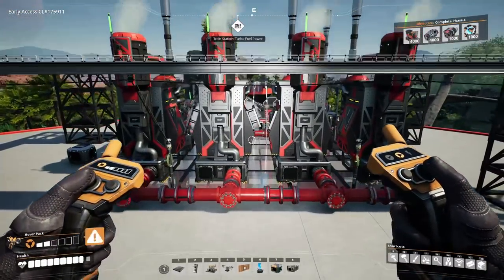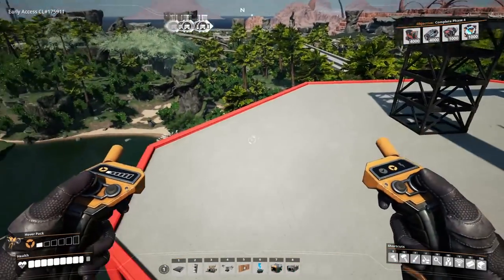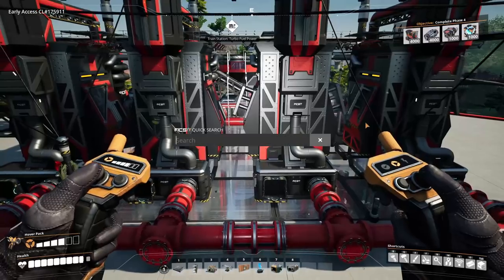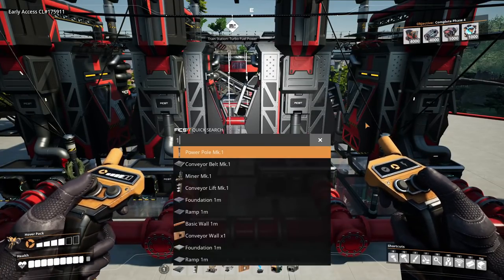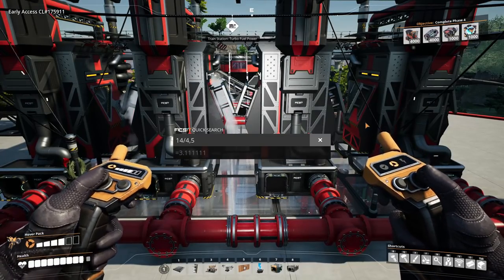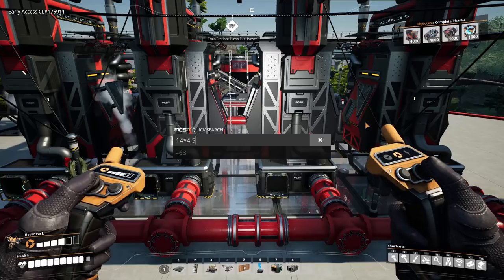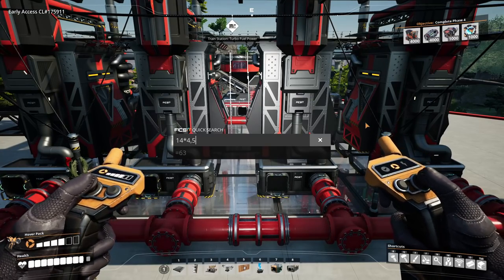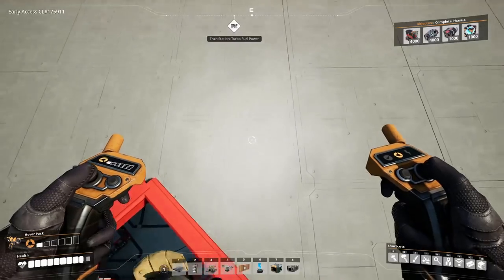All refineries are now producing turbo fuel coming out on the belt. The only thing left is hooking up the 14 fuel generators around the outside. They each consume 4.5 turbo fuel per second, so 14 generators consume 63 per minute. We're producing 62.5 per minute — half a unit off, which is a brilliant ratio. It might flicker very slightly; you can downscale one generator if you like, but I'll leave it.